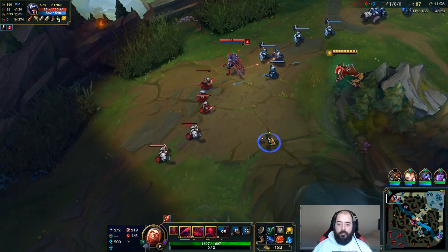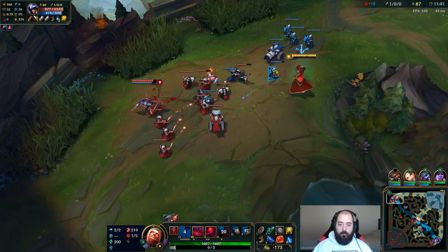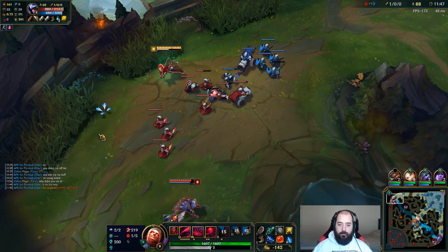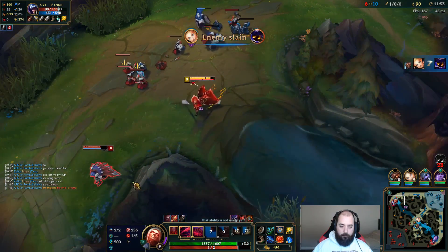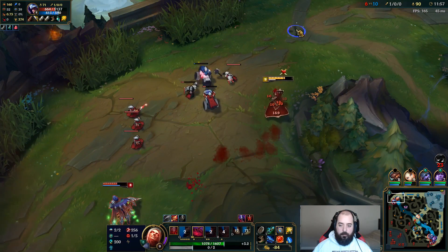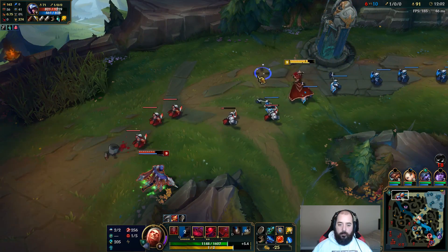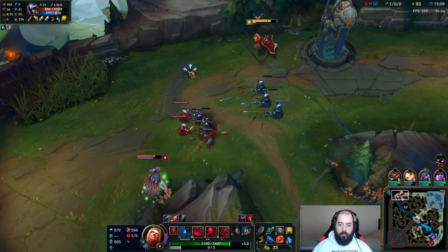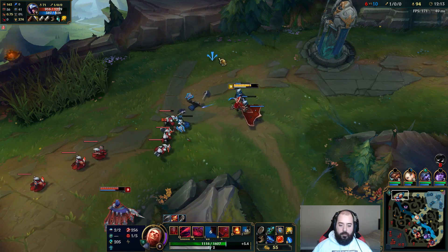I could have W'd in to get movement speed and maybe caught him — that's a good suggestion from Twitch chat. That's so worth it for me though, I heal all this up. He's got a potion, he won't be doing too terrible in the heal department. He got it right before I got my heal off though. So close to tagging him with this.